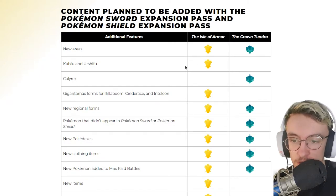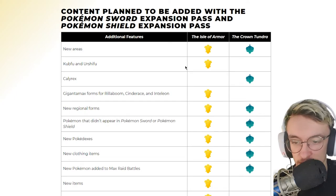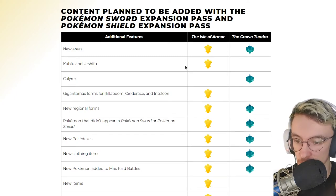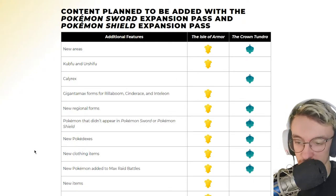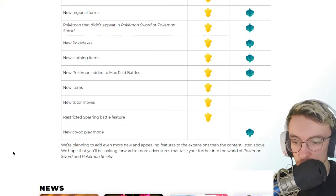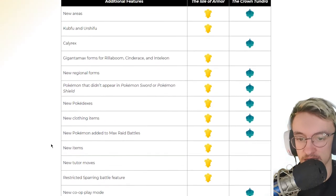Here's a breakdown of what you get: new areas in both expansions. Isle of Armor gives you Kubfu and Urshifu, G-Max forms, new regional forms, new Pokémon, new Pokédexes, new clothing, new moves, and the restricted sparring feature. Crown Tundra gets you Calyrex, new Pokémon, new items, and the co-op den feature.